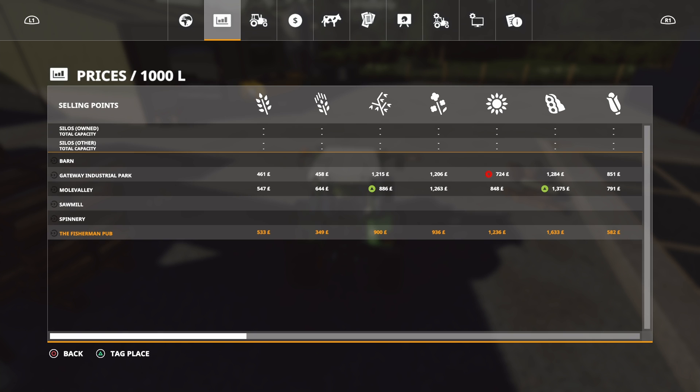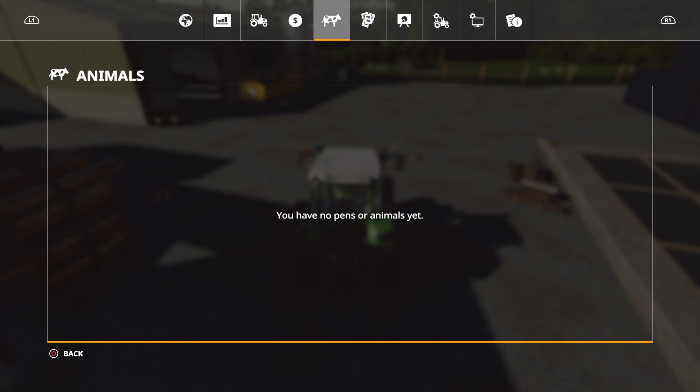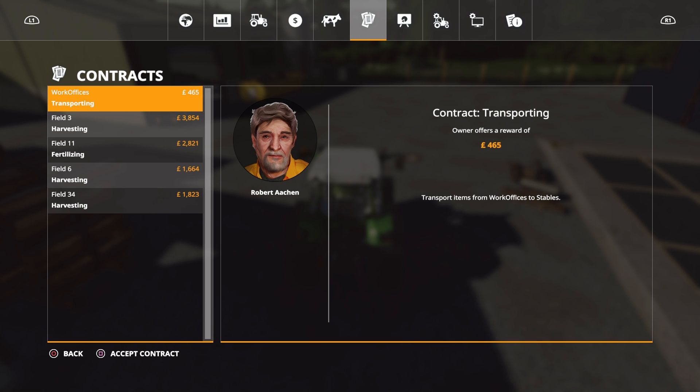So Mole Valley is one of our sale points. We have the barn, Gateway Industrial Park, Mole Valley, Sawmill Spinnery, and the Fisherman Pub. There are no custom crops, so it's standard crop types. Contracts are available, including transport jobs — and it's weird how it didn't even dawn on me on Greenwich Valley that there are no transport jobs. Seeing that on there, I suddenly thought, oh, hang on a minute. So yeah, transport jobs as well are available.